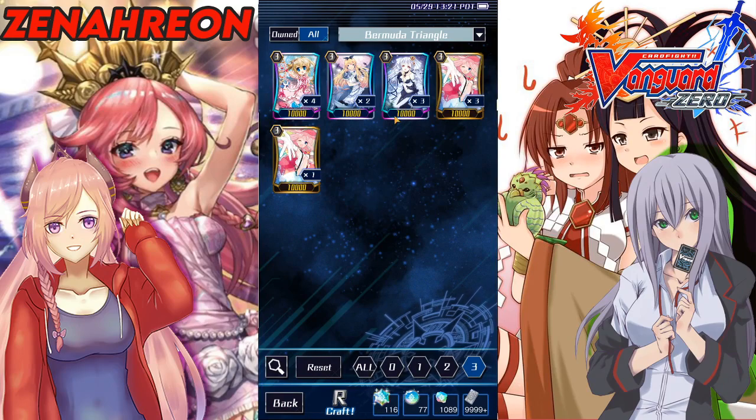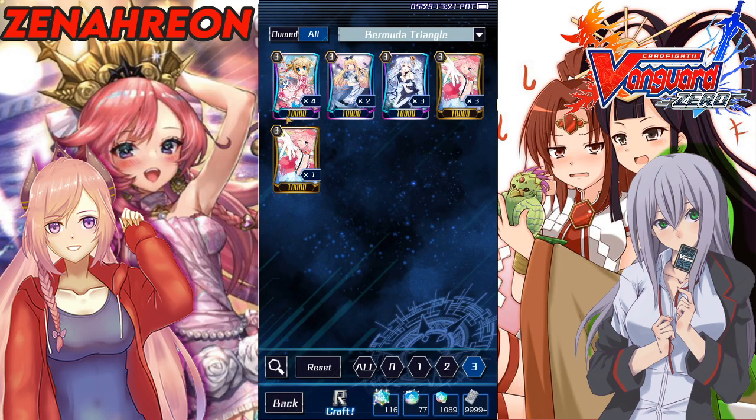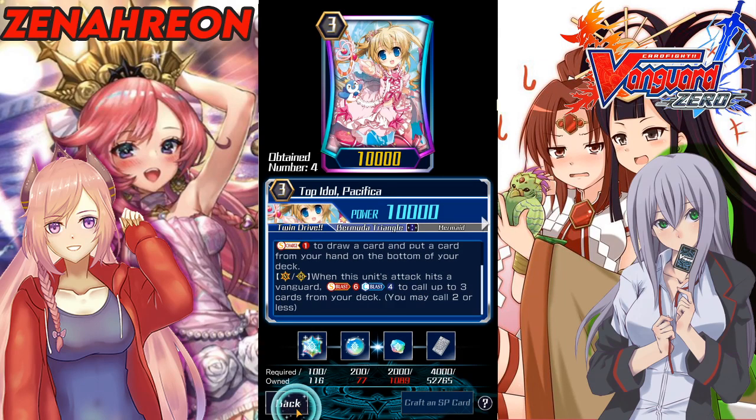Since the deck can draw consistently with the support cards, Reindeer isn't a bad option as a backup ride. If you don't get a lot of her now, for the global version hopefully they'll make her a ranked reward with alternate art, so you can get through your ranks to rank 50 and get your four-play sets. She's a decent card for a backup in all the Bermuda decks in the global version. For the Pacifica deck you want Pacifica — you want that crossride, deck filtering, and the free soul charge.